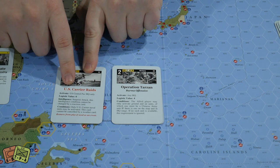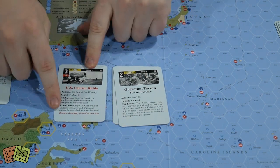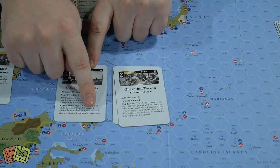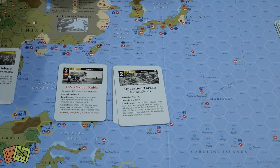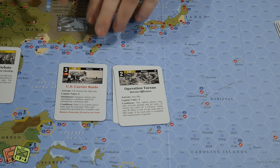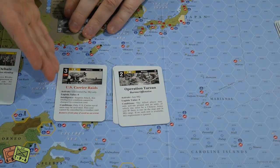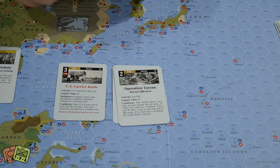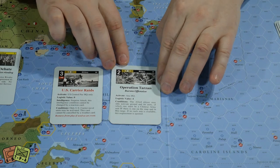You'll notice card titles can be red or black. A red title corresponds to 'remove from play if used as an event' — you do that event once and it's gone. That's partly game balance and partly historical flavor. US Carrier Raids, for example, might break the game if repeatable. Operation Tarzan, with a black title, can be used multiple times — it represents a well-planned offensive.